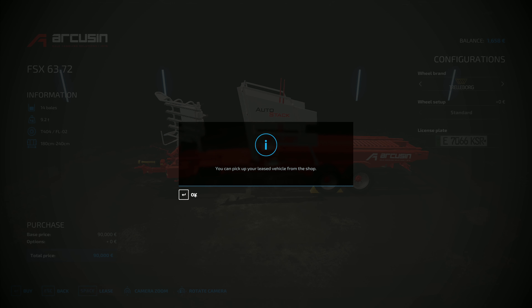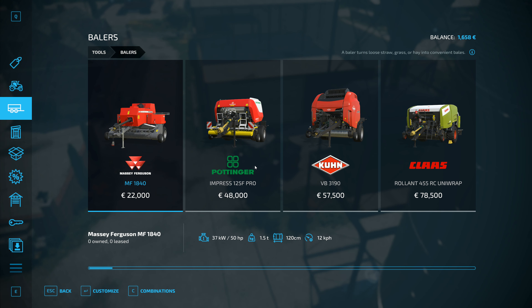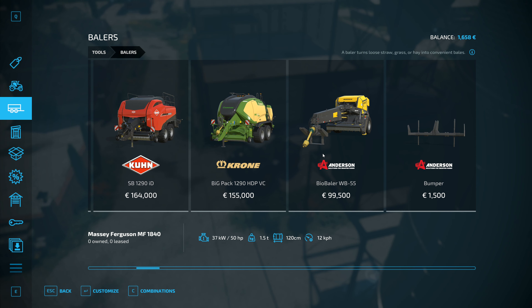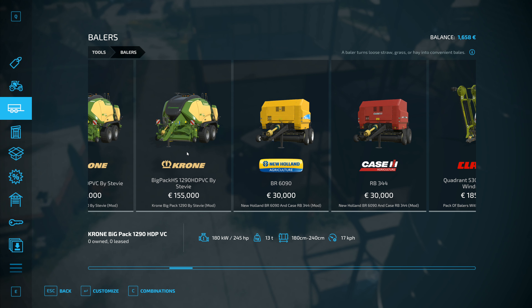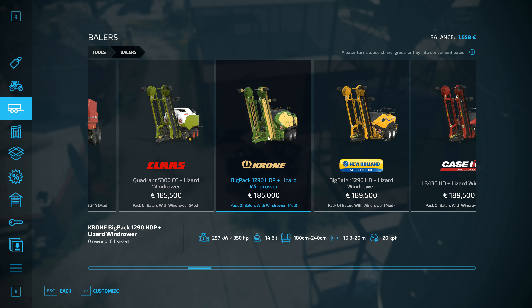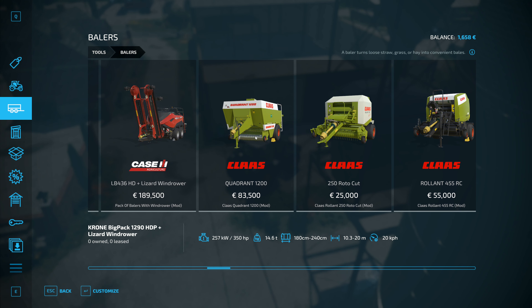I'll lease that one, and then I'm gonna want a baler to go with it. We've got a couple of different options — the base game ones, something like a Krone — but at this stage I'm thinking we want something a little bit cheaper. I really do like these with the wind rower bits on them, they're really cool and they do actually exist in real life.